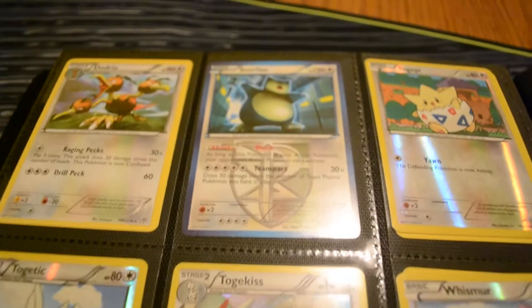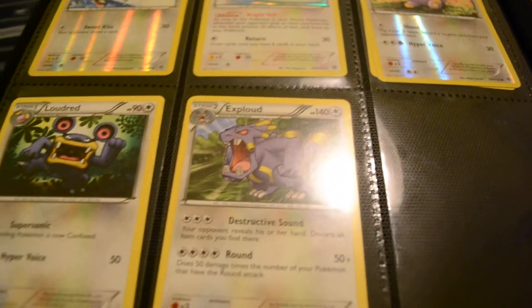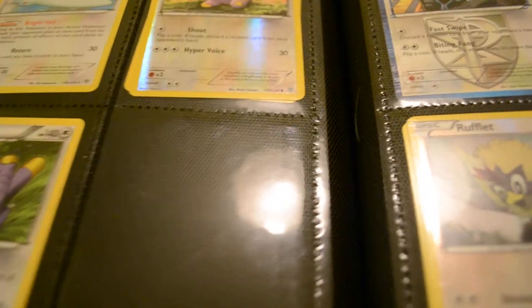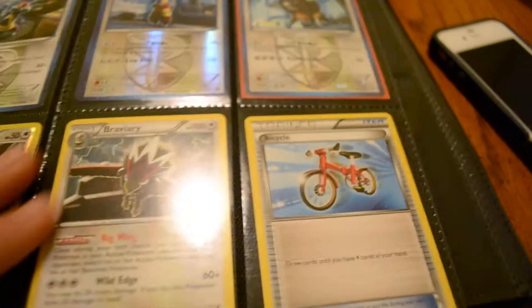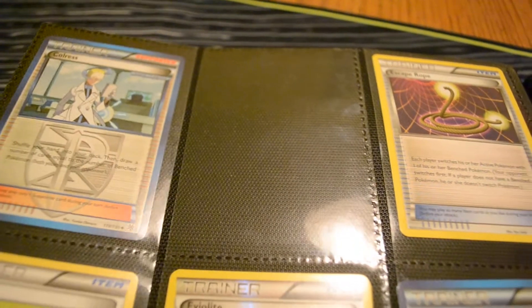Snorlax, Togekiss, Exploud — I do have a Lugia. I have one and I'm looking for more. It might be for trade, just depends on what's being offered — not for sale, maybe for trade. A lot of these cards I'll sell, but the bigger ones I won't. I got a ton of Colress and a couple of Colress Machines in my deck right now.